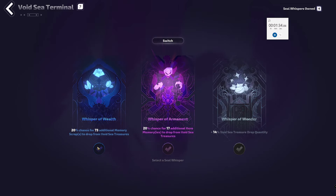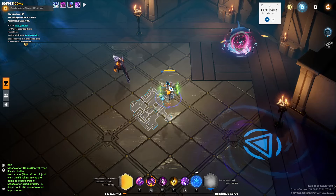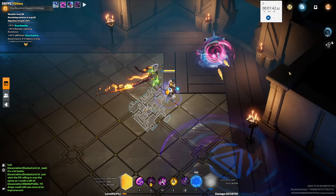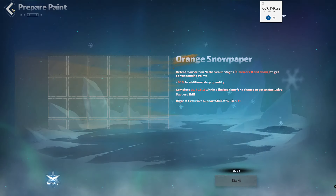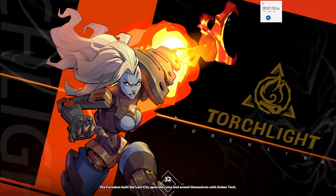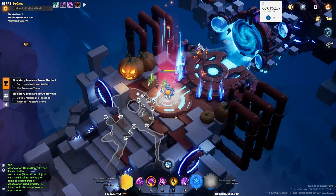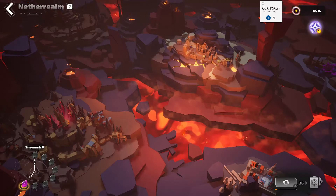Go for the Hero Memories. Memory Scraps might be nice, but I might as well go with Hero Memories since we're in Time Mark 8. I would like to get another red that is good. I have been getting reds, but they haven't been good. So anyway, I'll stop crapping on and I'll see you in a bit.